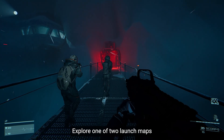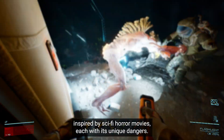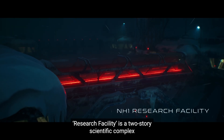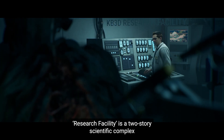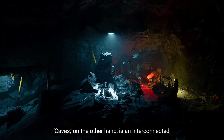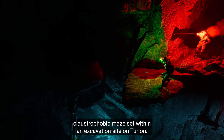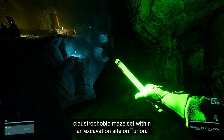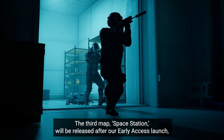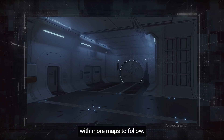Another gadget option is a high-powered UV lamp. Explore one of two launch maps inspired by sci-fi horror movies, each with its unique dangers. Research Facility is a two-story scientific complex built deep beneath the Arctic shelf. Caves is an interconnected, claustrophobic maze set within an excavation site on Turion. The third map, Space Station, will be released after our early access launch, with more maps to follow.